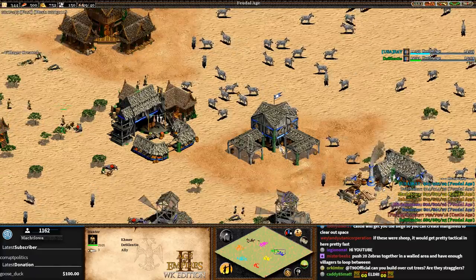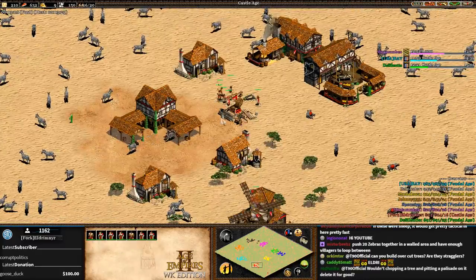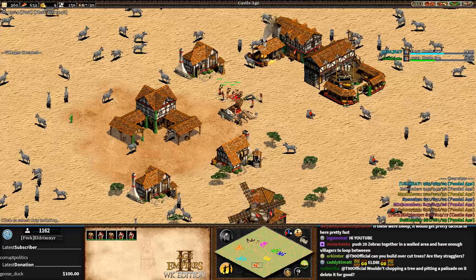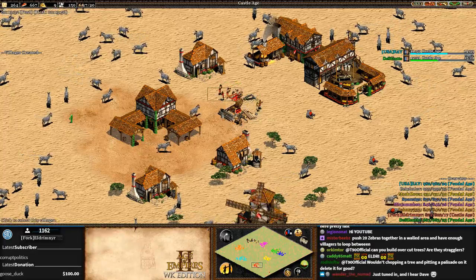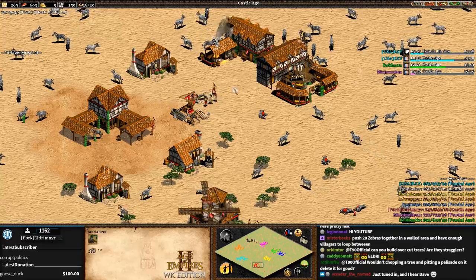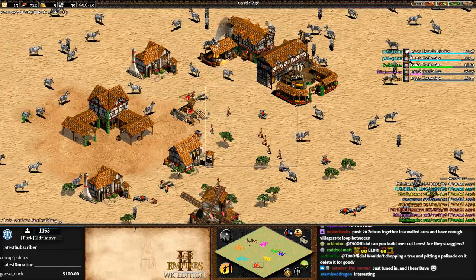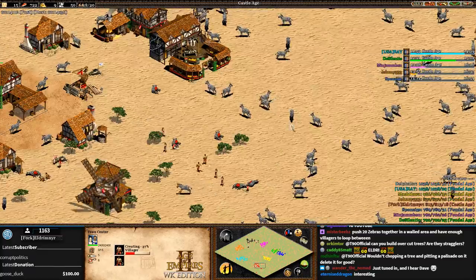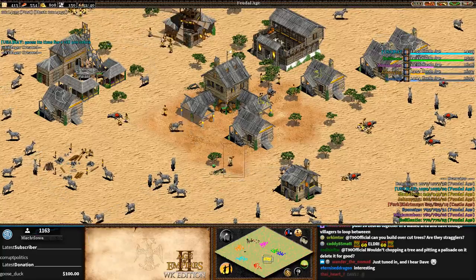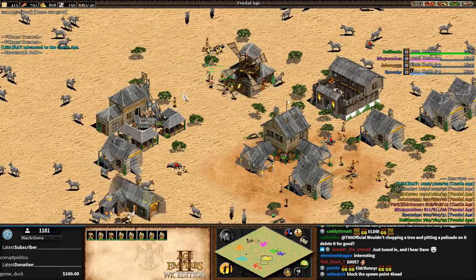I guess that means they're going to stay allied - they could always turn on each other. You know how you can palisade straggler trees? I think these can be palisaded. Wait, a tree just finished for Eldry and there's no zebra. Does it run out after a period of time, or does it only work twice? Let's pay attention - it's at a hundred right now. I'm fairly certain that just stopped because Matchlawa is having a big problem with trees.